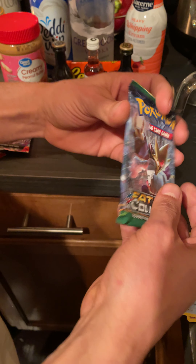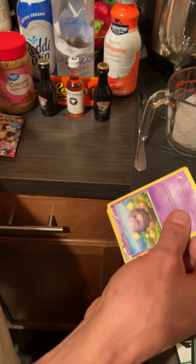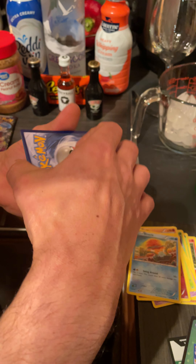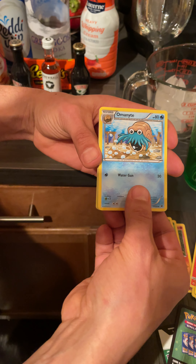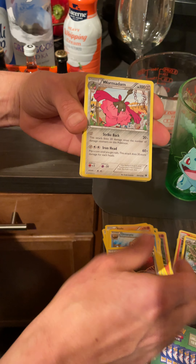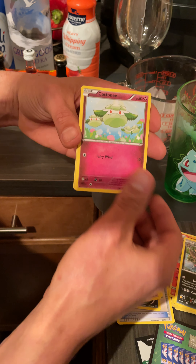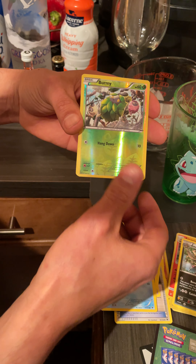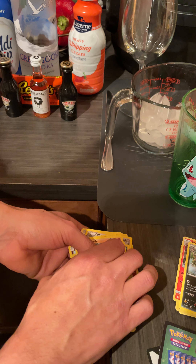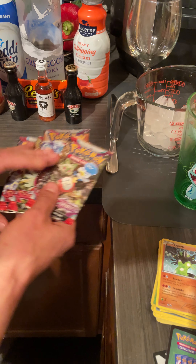On to the next Fates Collide before we get our drinks popping. Let's see what we get — come on Alakazam! It's an Omanite, nice. Coughing, Riolu, Seal. Nothing big on that one. We still got some Scarlet and Violet packs to open, but let's get these drinks made.